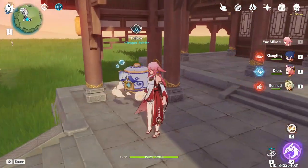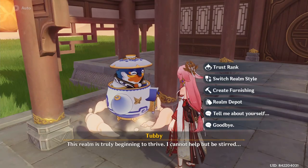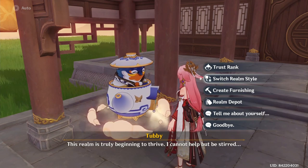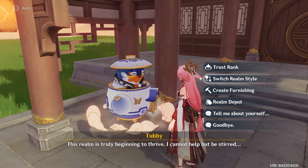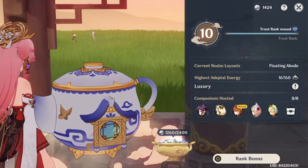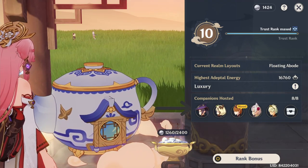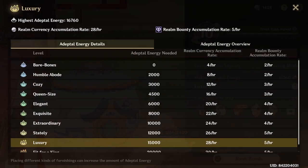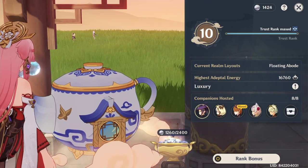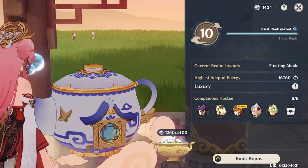First, a brief overview of what the serenity pot gives you. You'll have Tubby, and over there you have the trust rank, realm style, create furnishing, and realm depot tabs. When you go to the main page you'll see your trust rank, adeptal energy, companions hosted, and your coins. The amount of coins depends on how many buildings you've built in the serenity pot, and your friendship rank builds up automatically.